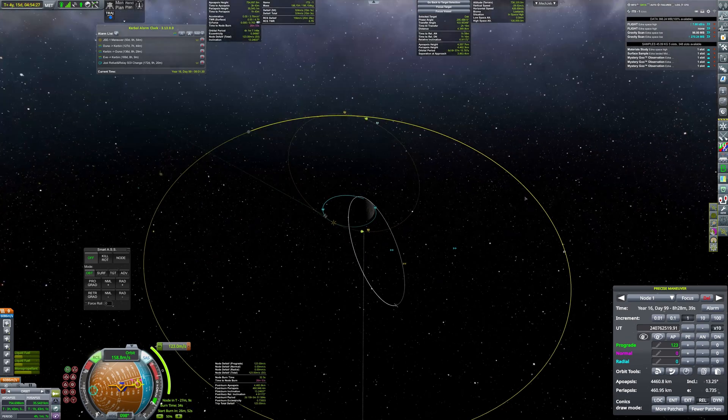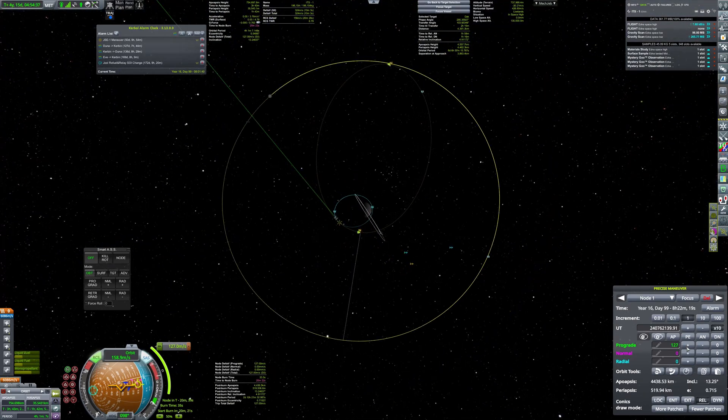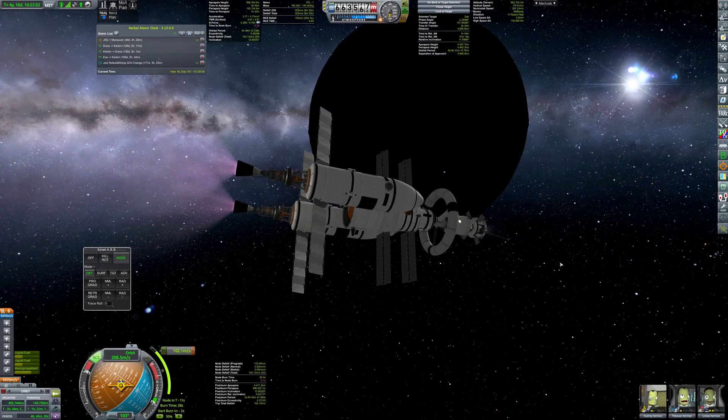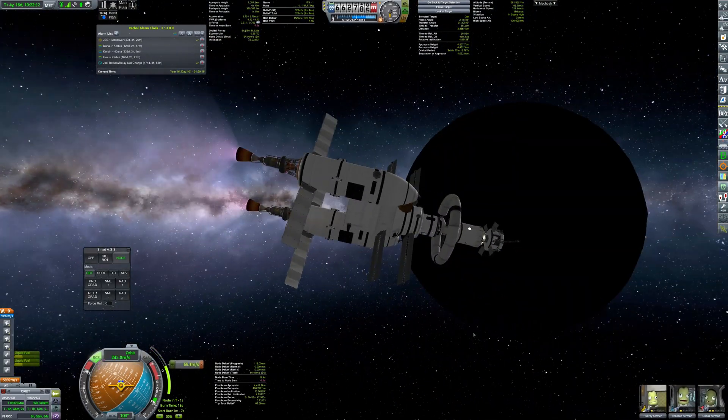Next stop: Dak. Transfer burns around this system were really tiny, as just 120 m/s is enough to reach this natural satellite.